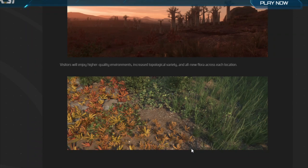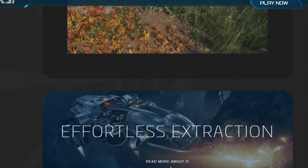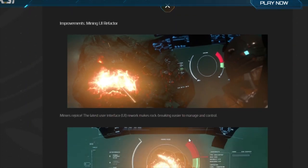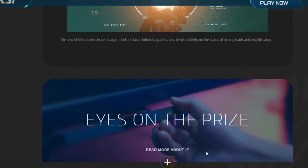There's also a little extra flora added, which is great — we're going to have plants and extra detail as we travel across the verse. Effortless Extraction covers the new mining UI, which I made a couple of videos about on the channel. I think it is more intuitive and makes mining overall more enjoyable.